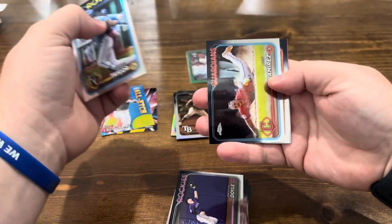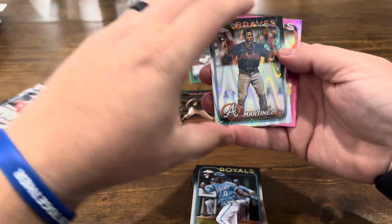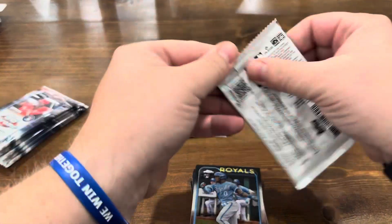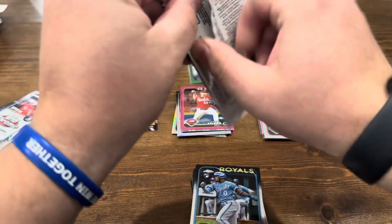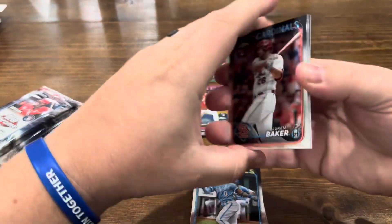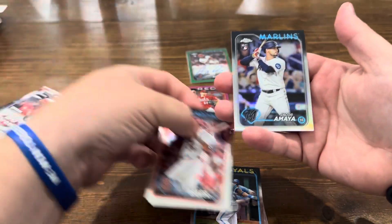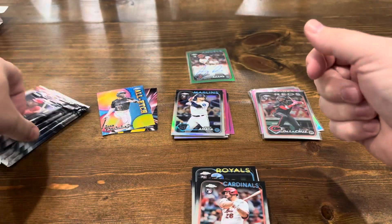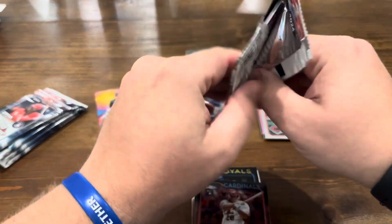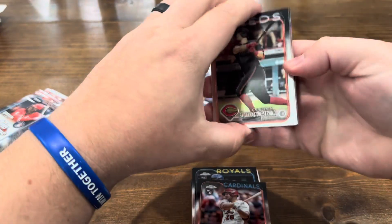Samad Taylor. There is Jose Ramirez, Lane Thomas, J.P. Martinez on the wave, and then Carson Spears on the pink. So we got our wave — need a prism. Can it be a big prism? Lucan Baker, Nolan Jones. There is Tatis and Jacob Amaya. Still heavy on the rookies. Did they do that just for retail — put all the parallels to be rookies just to get people to buy more of it?